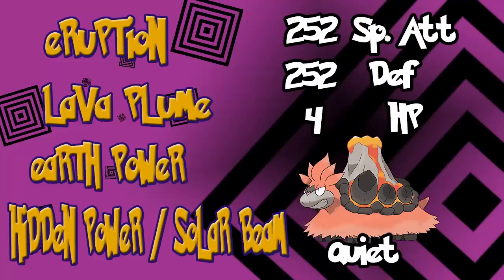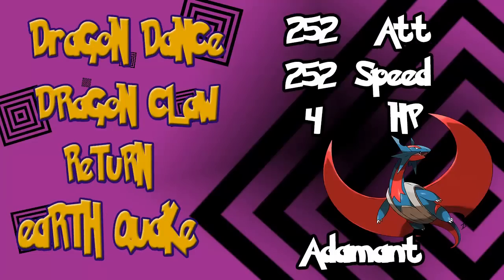Mega Salamence makes for a fantastic Dragon Dancer. With 145 Attack and 120 base Speed, with only one or two Dragon Dances it can sweep an entire team. Just give it Dragon Claw, Return, and Earthquake, and that pretty much has it covered. 252 Attack, 252 Speed, Adamant Nature, 4 points in HP, and you're good to go.